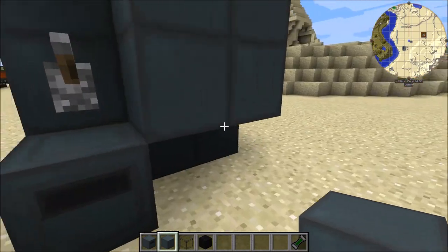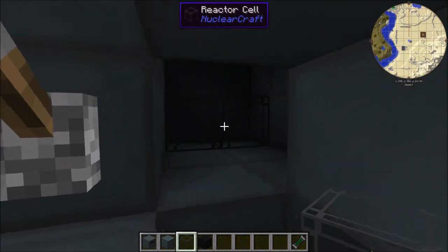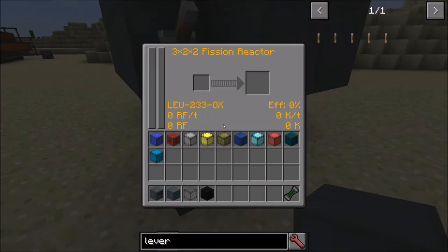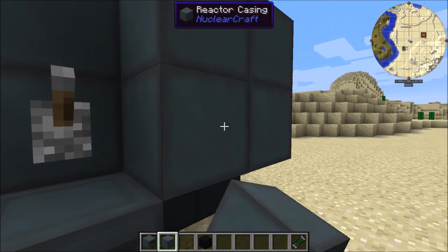If you put cells next to each other, something slightly different happens. When they're not directly adjacent, the numbers simply double. But if we put them next to each other, you'll see we get 806 RF per tick — four times the base value — and 450 Kelvin per tick, which is six times the base. Basically, if you put reactor cells next to each other they feed off each other's neutron radiation, giving you more efficient fuel and power generation. The efficiency has now gone up to 200% because each cell is generating twice as much power. Efficiency tracks the average multiplier across all cells.